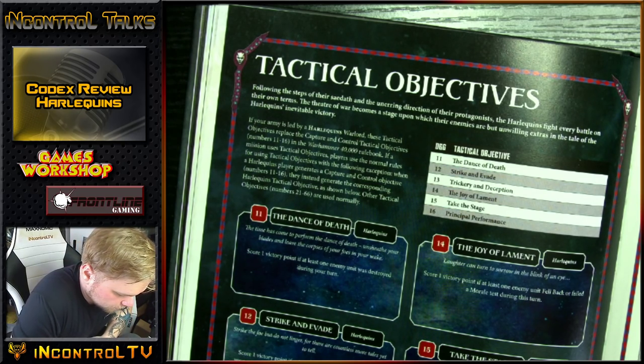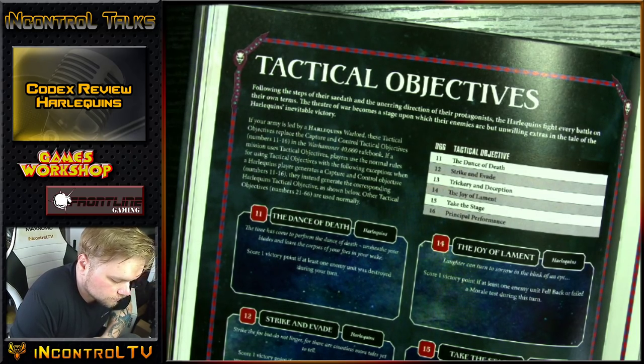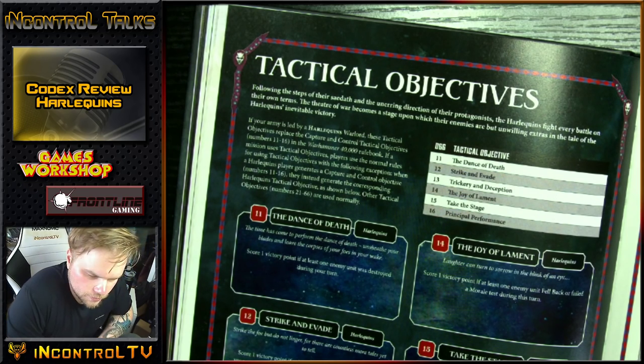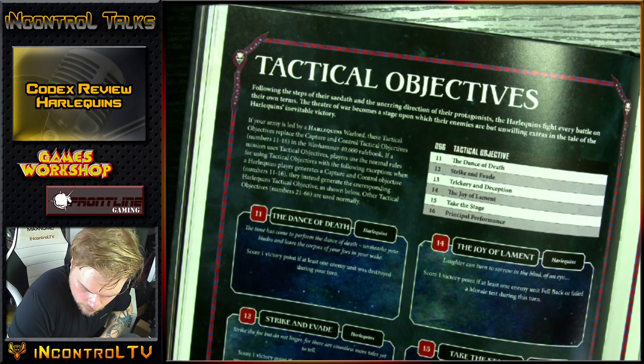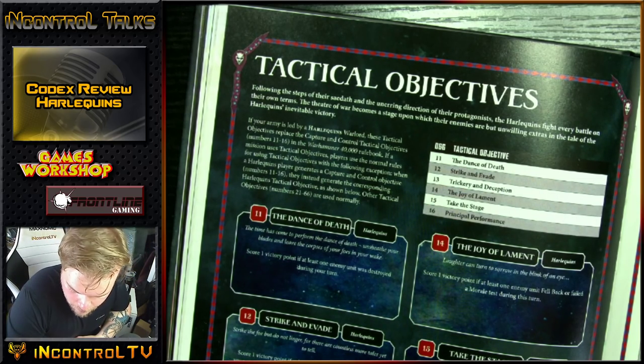Troops are 13 points base. Give one a Fusion Pistol and they're 22 points. Give them the Embrace — that's a 28-point model. Five of them with Fusion Pistols and Embrace would be around 146 points for 5. Deep Strike turn 1 — I don't believe this gets around that; the rule is pretty explicit that nothing gets Deep Strike turn 1 outside of your own deployment zone. Could be wrong — let me know. Even then, at 12 inches, it's area denial. I just don't ever see myself paying 120 points for that: 14 wounds, Toughness 8, 3-up save, 5-up invulnerable.